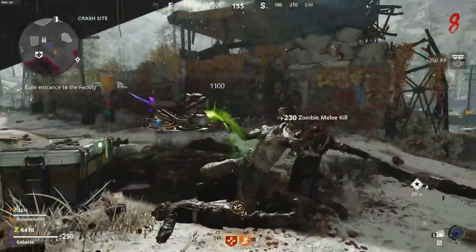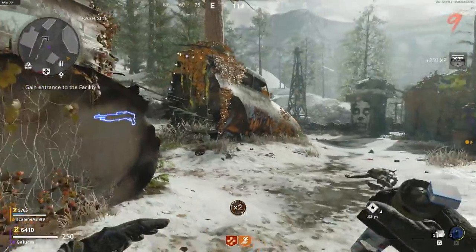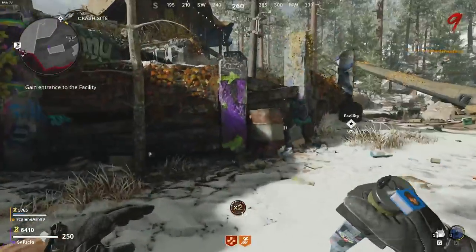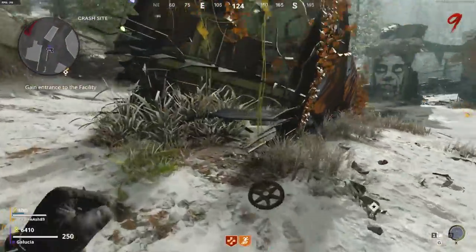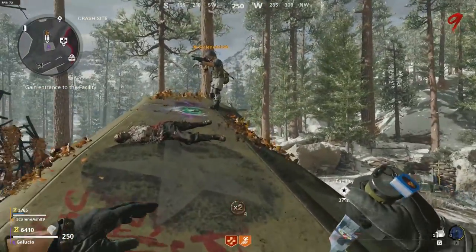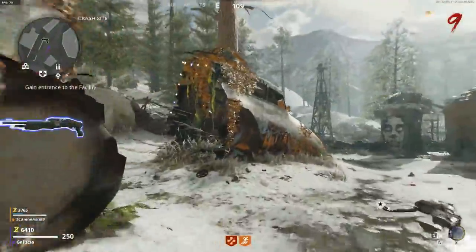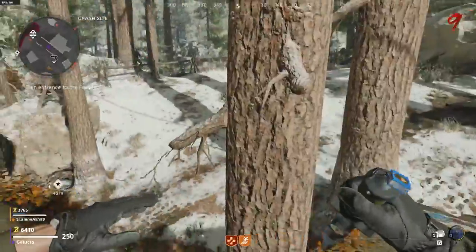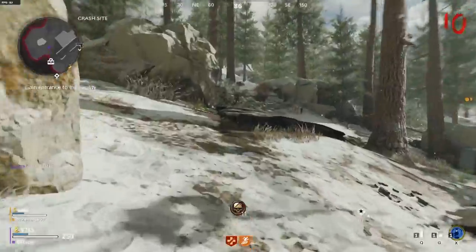The cave entrance — like where you come up the staircase out of that cave — will never open either. There are certain loops on this map we'll never be able to do. We also won't have access to the teleporters underneath the plane that take you from the surface down below, so a lot of the route running to avoid zombies isn't available to us.